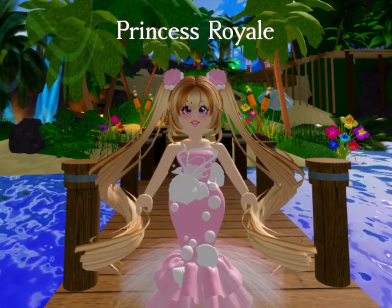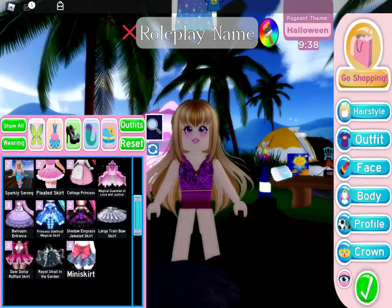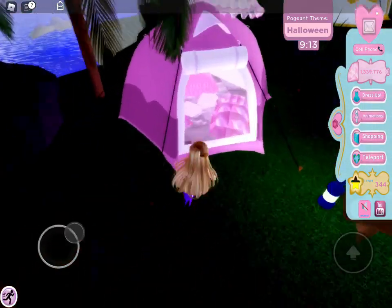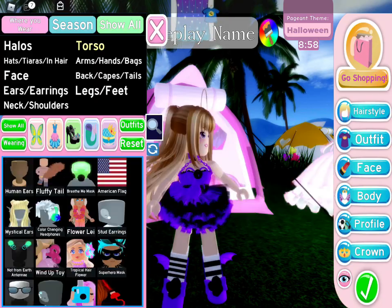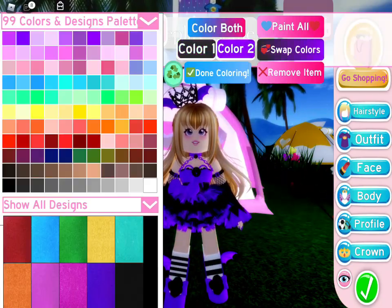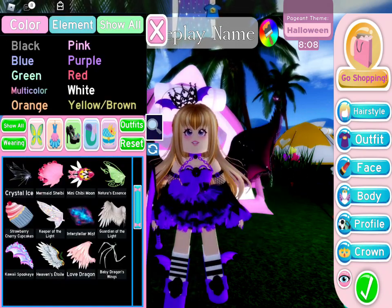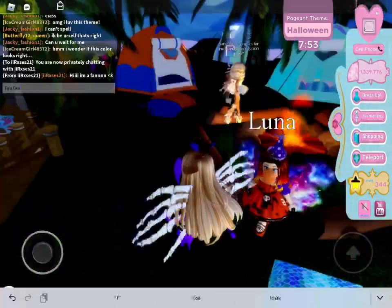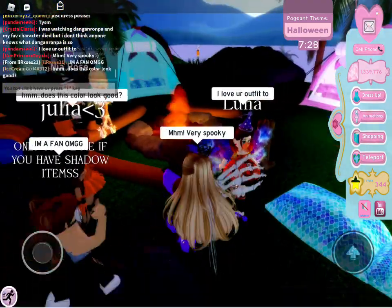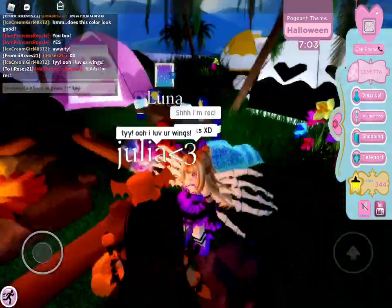So obviously that didn't go so well — here's how you should play Sunset Island if you want to win. Right off the bat, I'm going to start dressing up like the theme says, so the theme is Halloween. I'm going to wear a cute little Halloween outfit — not too much of a pro outfit but not too much of a noob outfit either, right in between. I purposely use Halloween colors, and I'm going to go around and start conversations with people, be very nice, and compliment people a lot.